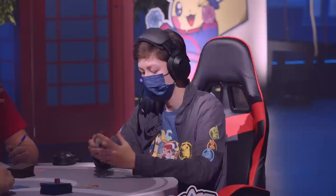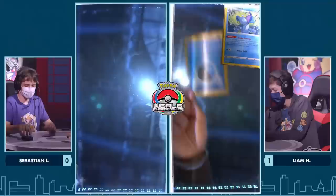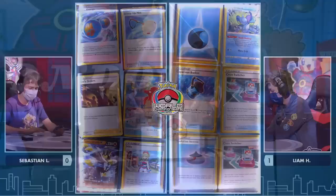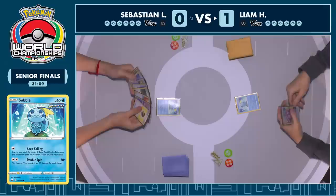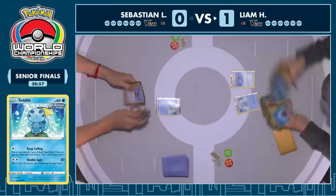Three mulligans here for Liam — not what you want to see. For each mulligan, each hand that cannot find a basic Pokemon, you're giving your opponent one extra card. Sebastian having three extra cards in his starting hand is huge. As we've seen, both decks are so intricate — they need individual pieces on the exact correct turn. If they miss just one piece, that could cost them the game. Prize cards and mulligans are very influential. We found the basic Pokemon for Liam — that deserves some cheers.